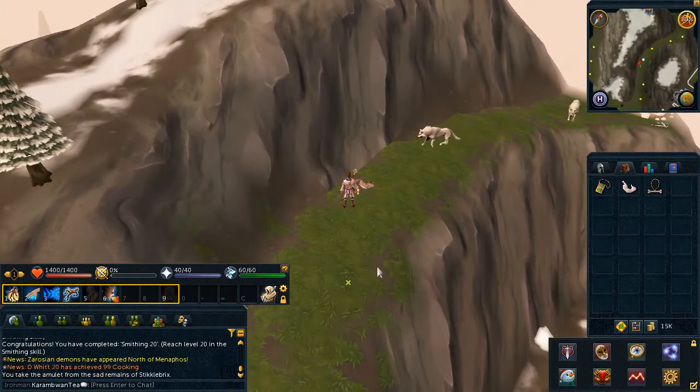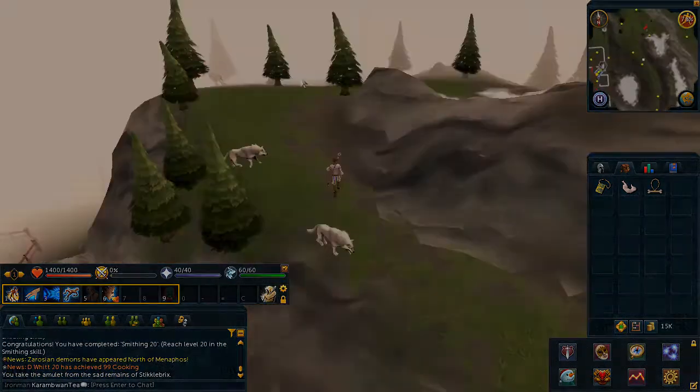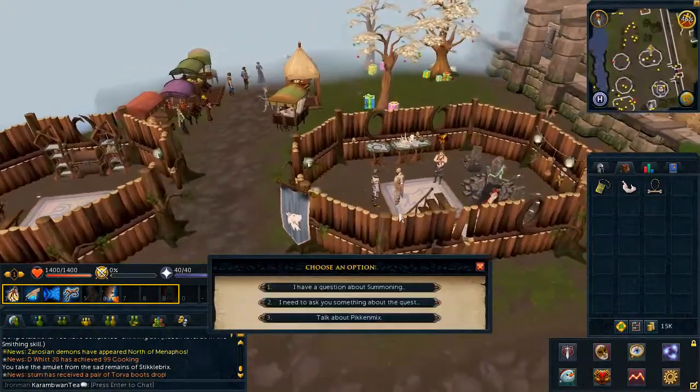Then speak to Pick Up Sticks where you started the quest and choose the second chat option.